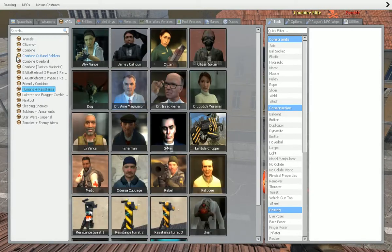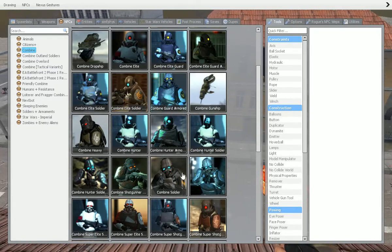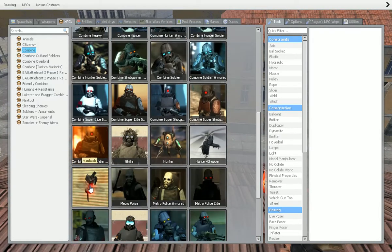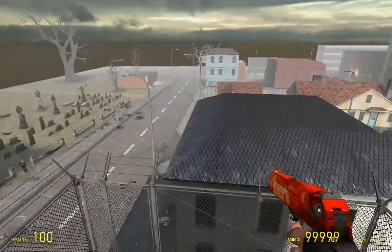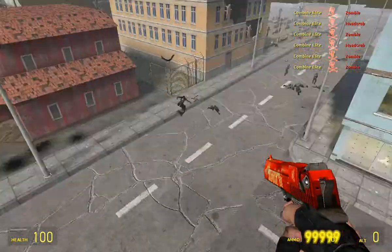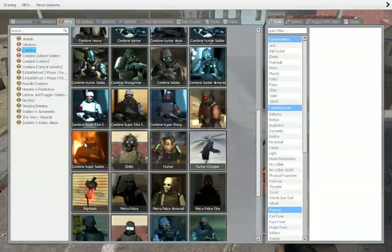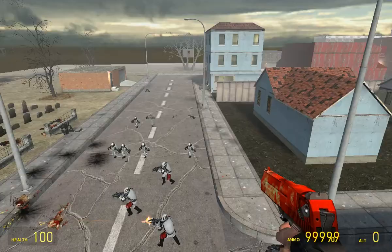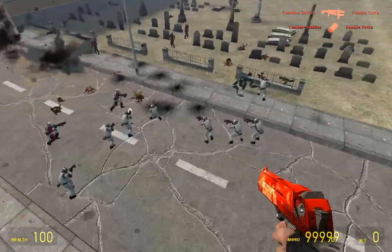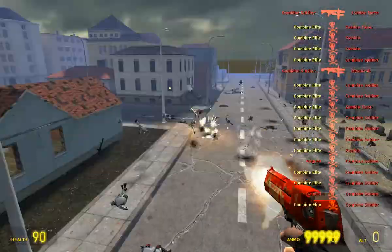Let me count how many there are - there's about 20 of them. So that's something really cool you're able to do, just having a whole bunch of different variants. You can get some elite soldiers, maybe have a whole bunch of combine behind them. They look like a whole unit should because they're all the same colour - and normally, like in Star Wars, that just shows they're in the same unit.